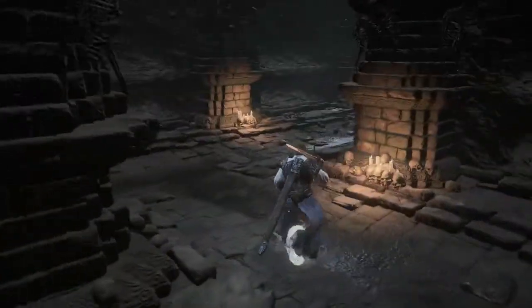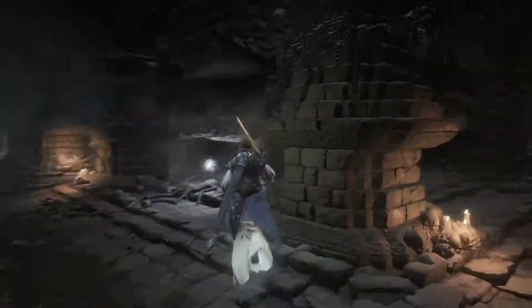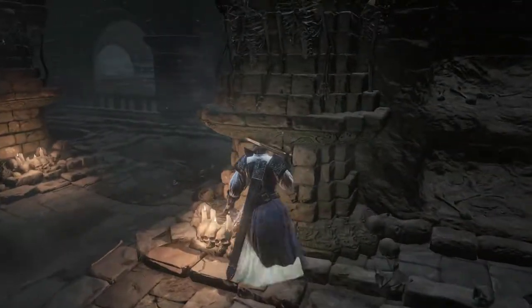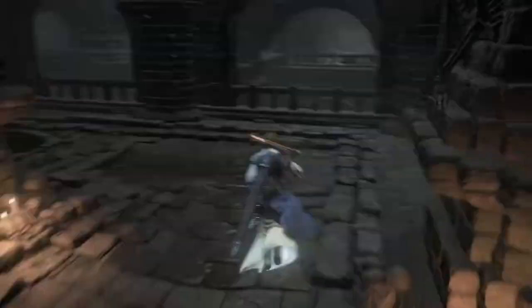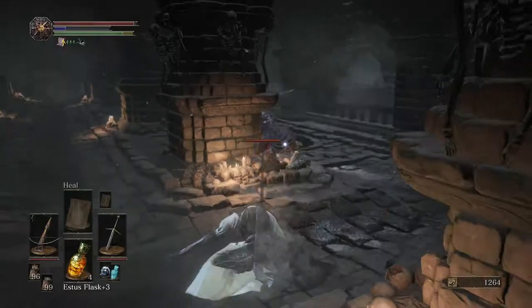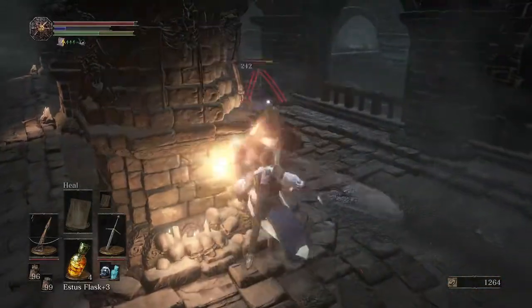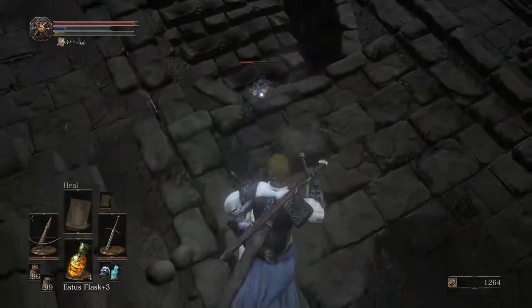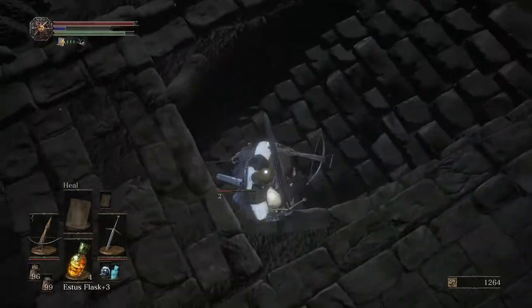I wonder what that unlocks — hopefully something useful. Hopefully I don't get the Shrine Handmaid going, 'Oh yeah, that stuff — you think that's good stuff, do you? You think that's worth something? How droll.' She was pretty harsh the last time I brought stuff to her. I was like, come on, lady — do you want me to give you ash or not?